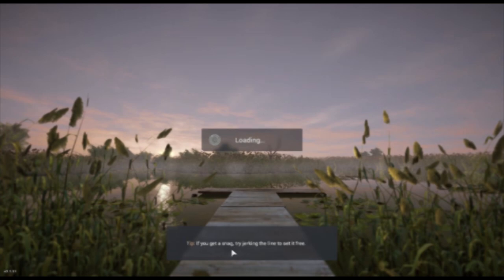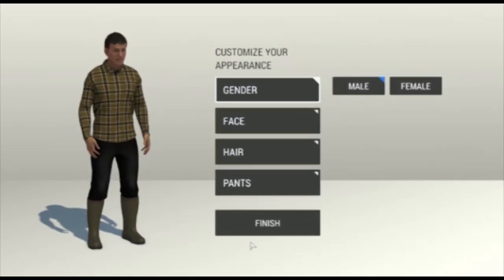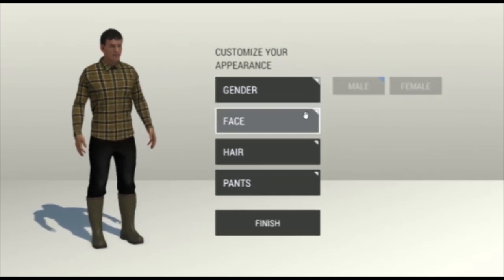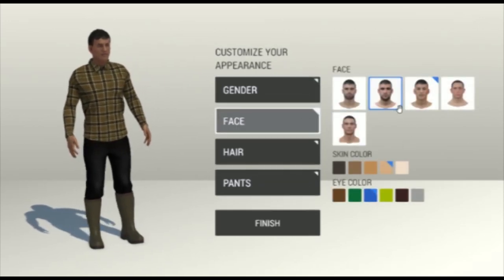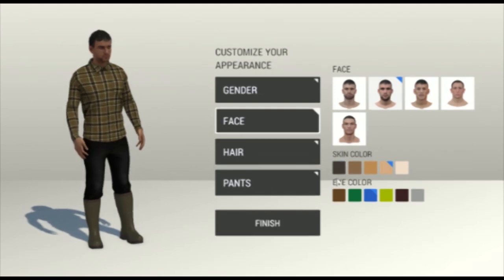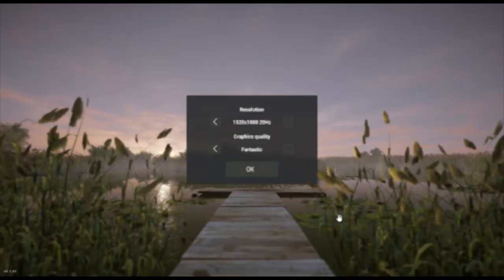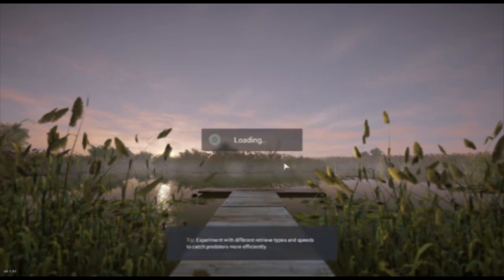If you get a snag, try jerking the line to set it free. Okay, so customise your appearance — male, a face, hair... yes, I need some of that. Resolution, yeah — it helps to have some resolution and some graphics.